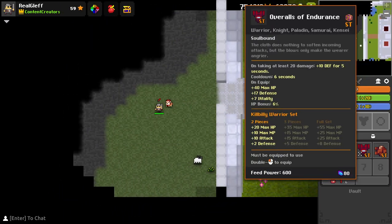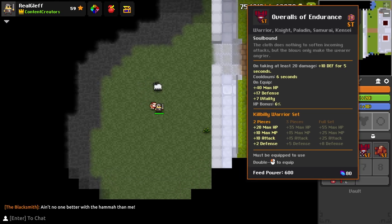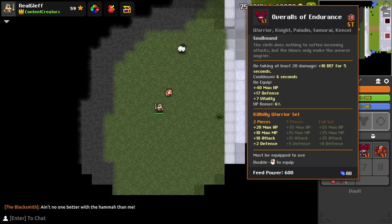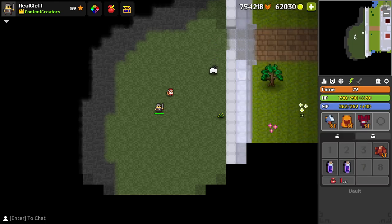The Overalls of Endurance is the armor, and on taking at least 20 damage you get plus 10 defense for 5 seconds, with a 6 second cooldown. That is a very nice cooldown given the uptime of the defense bonus. The armor gives you 40 HP, 17 defense, 7 vitality, and 6 fame bonus. Counting with the defense bonus on taking a bullet for at least 20 damage, it's 27 defense for this armor — so by itself it's a pretty strong armor, and I like the plus 40 HP.